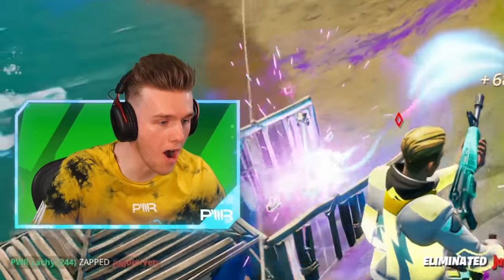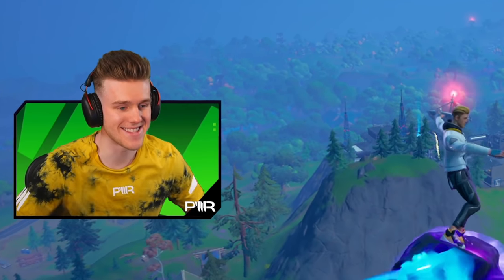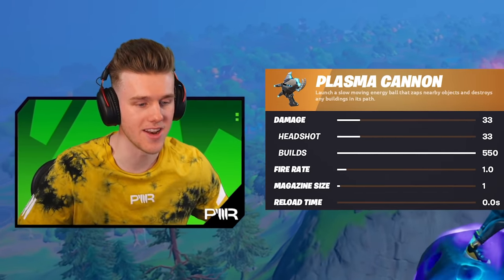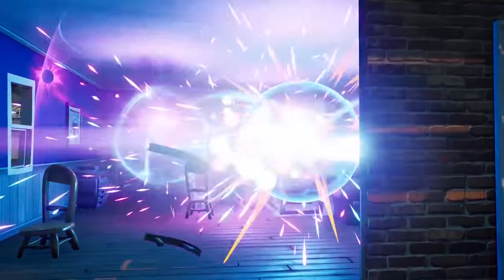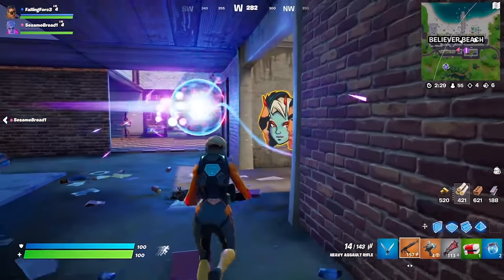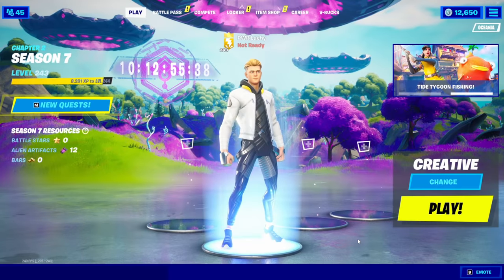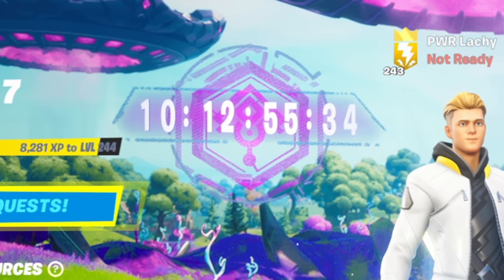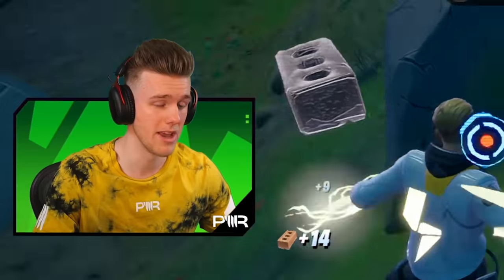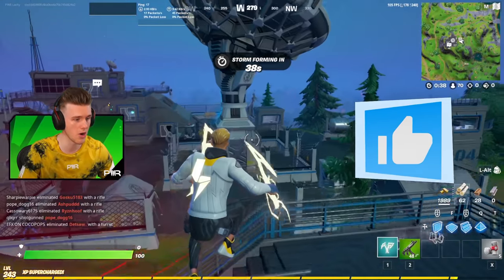Welcome back to a brand new Fortnite update. Today we got this brand new plasma gun from the trailer — it looks absolutely overpowered. We also have a bunch of changes. There is a big massive mothership UFO in the center of the map, which is also in the lobby background and has a countdown timer for an event. Make sure to subscribe to the channel because we're definitely gonna be live streaming that event.